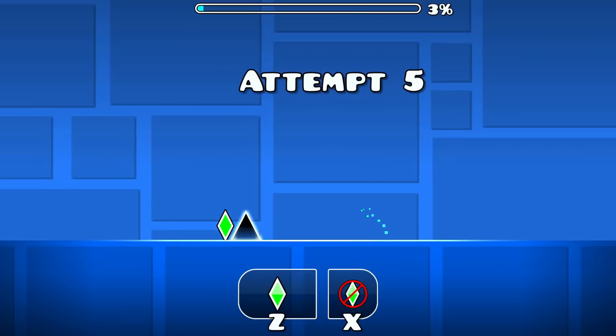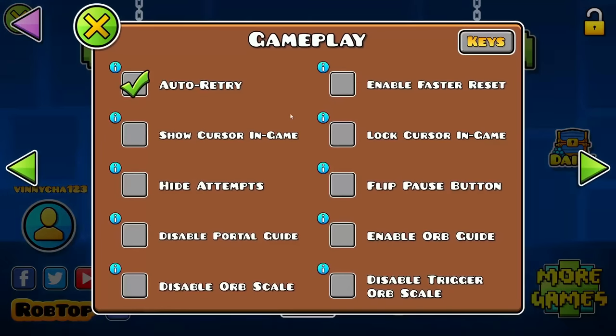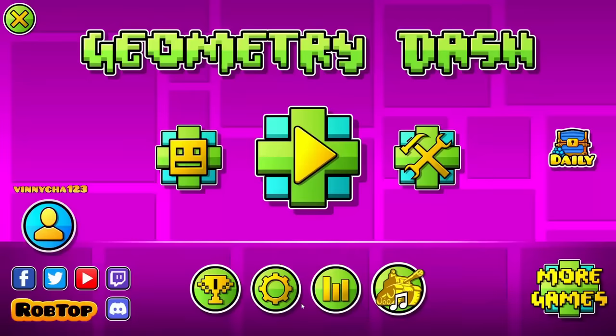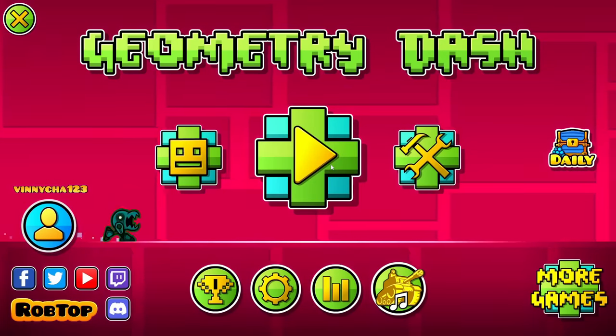The same thing goes for an attempt grinder — there are new icons for attempts. If you go to your options and settings you can enable faster reset time, making it a lot easier and quicker to get all your attempts. The grind is worth it; I think the attempts icons look amazing as well, it just takes a little bit.